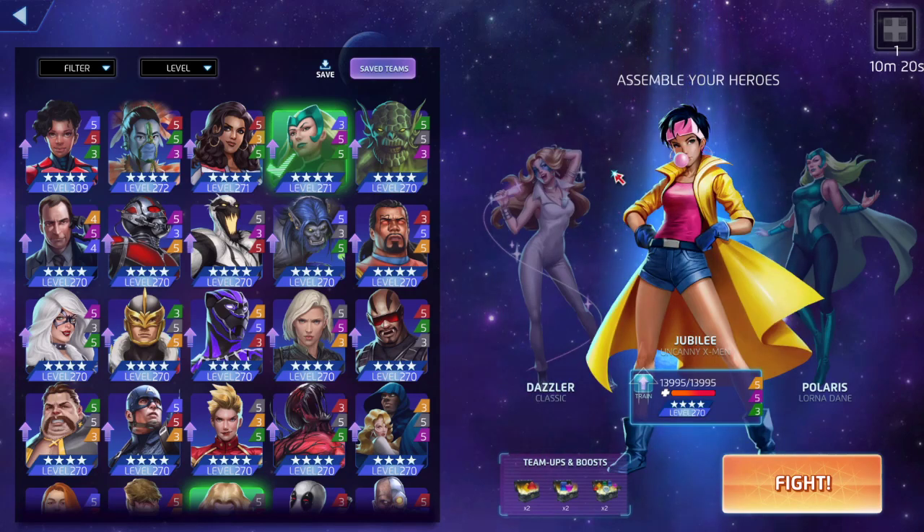We're going up against four-star Juggernaut, Polaris, Rocket and Groot — the standard climbing team for four-star land. That's the basic team you're gonna climb with in PvP. No ifs, ands, or buts about it, that's what you're gonna use.